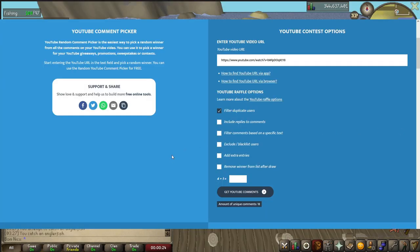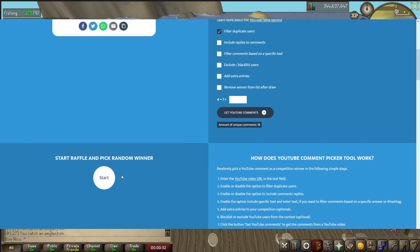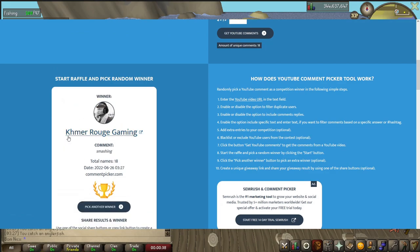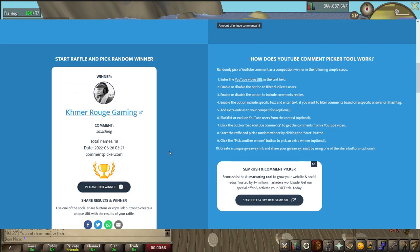It's time to pick the winner for the Dragon Pickaxe. We have 18 entries. That's quite a few of you. Good luck to everyone. And the winner is Kmer Rogue Gaming. Smashing. Congrats to the winner.